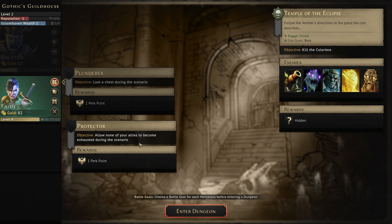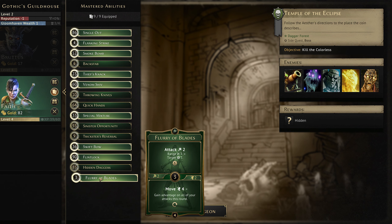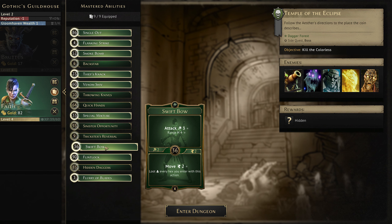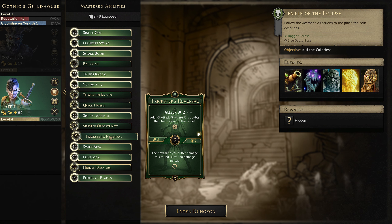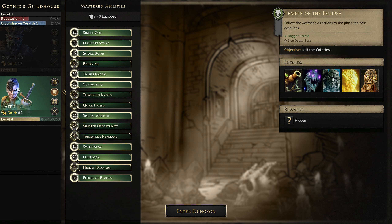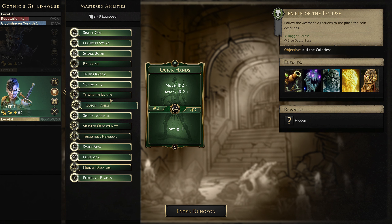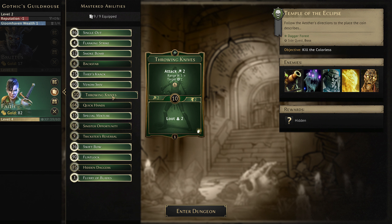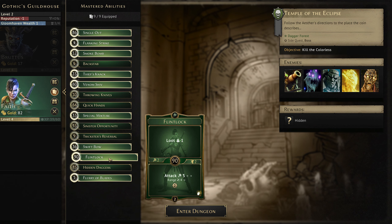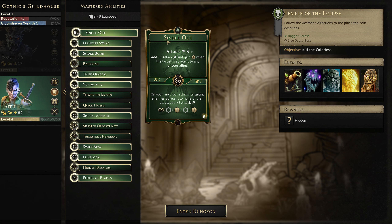Loot a chest, allow none of your allies to become exhausted — we are more likely to see Brutus not become exhausted, I think. This guy doesn't have a bunch of shield, does it? Doesn't seem to — health is zero but I think it gets a special boss value for health, which is sneaky but fine. I think this is fine — that's what I'm used to, we'll go with that.